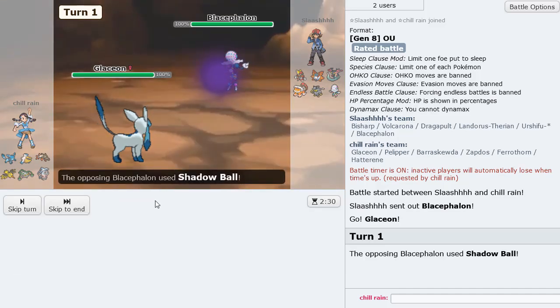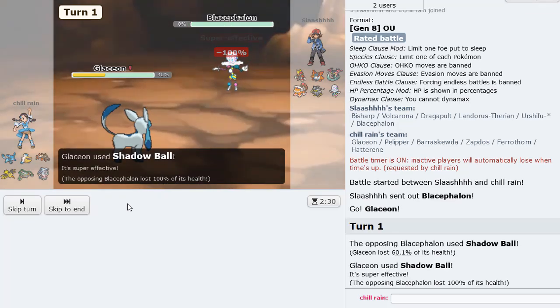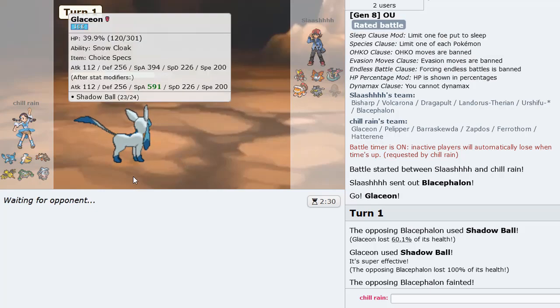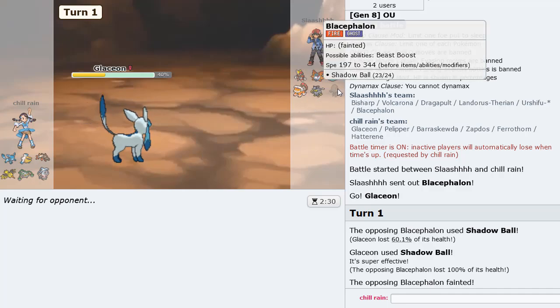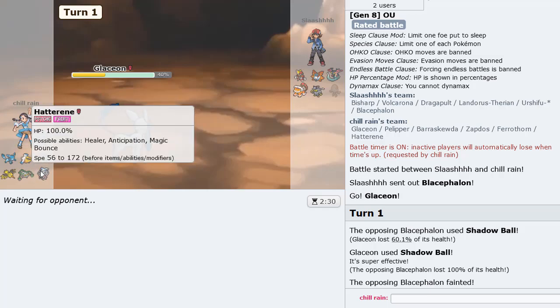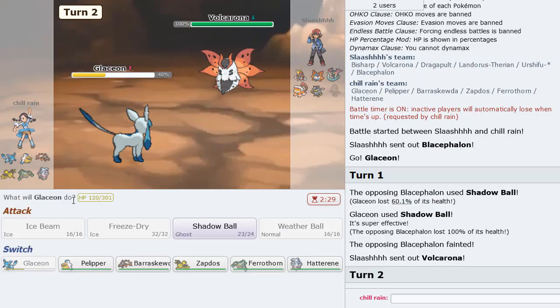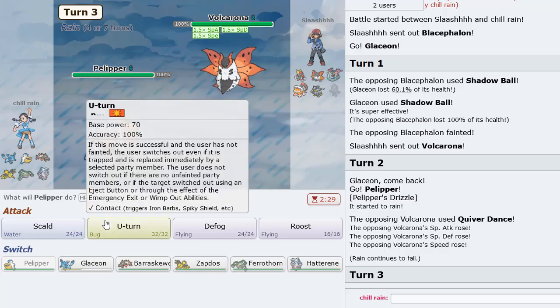He's going to Shadow Ball here — I'll take that and Shadow Ball back. I had a feeling he wouldn't click a Fire move there. Knock that out. Immediate elimination of Blacephalon is amazing because our team does not have the best Shadow Ball switch-ins. This is why I have Hatterene with a Kasib Berry — our team is weak to certain Shadow Ball mons.